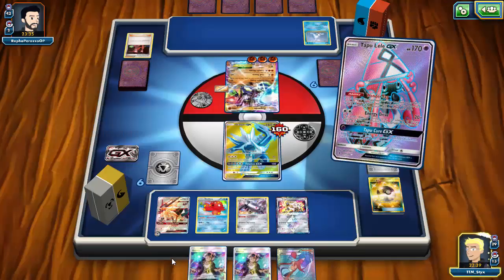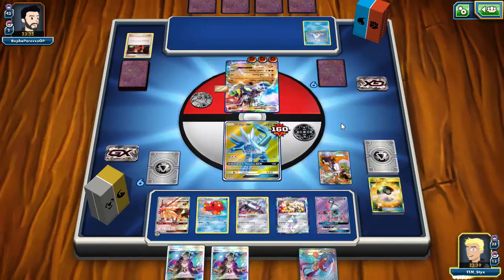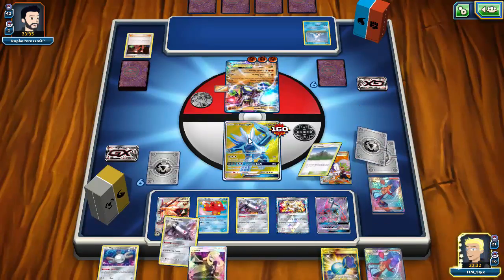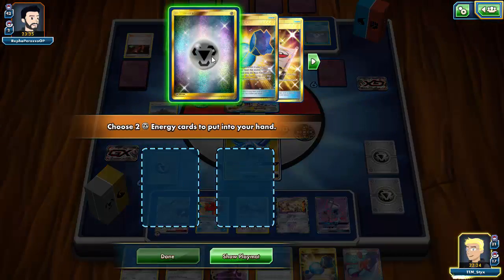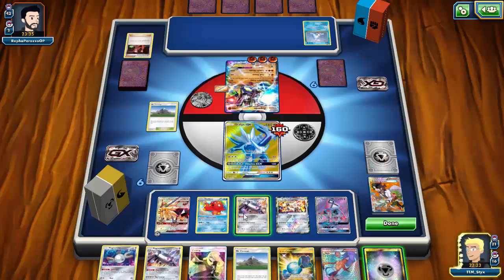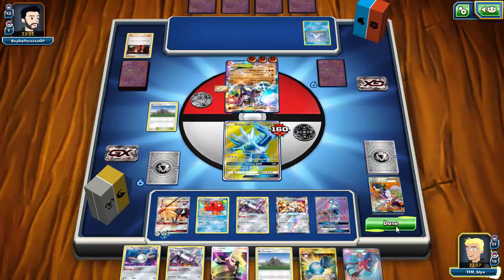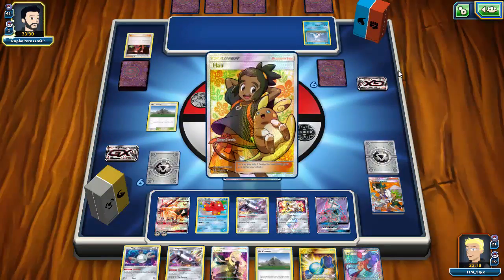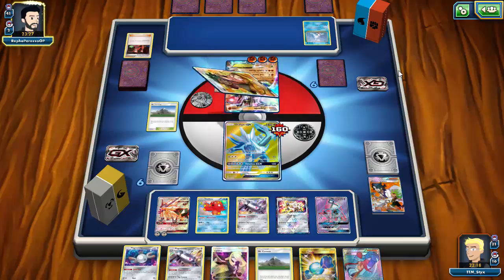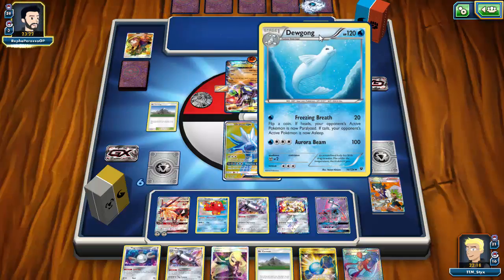I use Lele to grab a Sycamore — I need to draw into something good, maybe more energy. I whiffed completely on energy. I play Mount Coronet to get the single energy back, attach it to Necrozma, and that's all I can do. My opponent finally gets the Dewgong out — freezing breath is a lock strategy. They knock me out and I'm officially losing to a Dewgong/Zygarde deck.